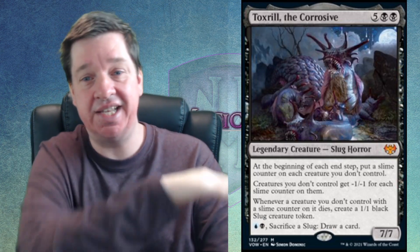Moving into the $12 category, we've got Toxrill, the Corrosive — number 10. Toxrill is seven mana for a 7/7 that slimes all your opponent's creatures; each time they get slimed they get a minus one/minus one counter. Whenever a creature your opponent controls with slime counters dies, you get a 1/1 slug. It also has a sacrifice-a-slug-to-draw-a-card ability, and it changes the color identity, which makes some people unhappy. But this is a really cool legendary slug of doom.